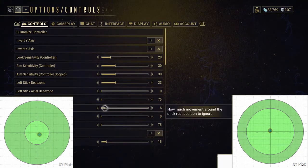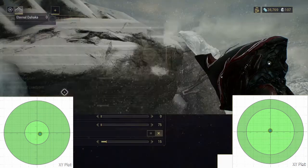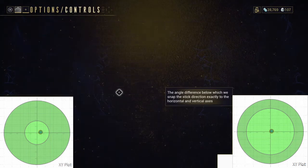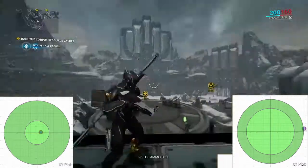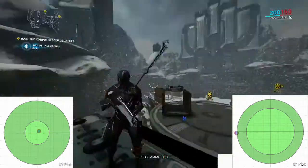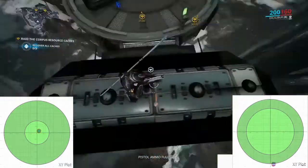Despite these options being great for actual in-game movement and aiming, it'd be nice to see separate cursor deadzones and separate menu deadzones for the left and right sticks, because while you might want to use a low right stick deadzone in-game, this can be pretty awkward in the menus.